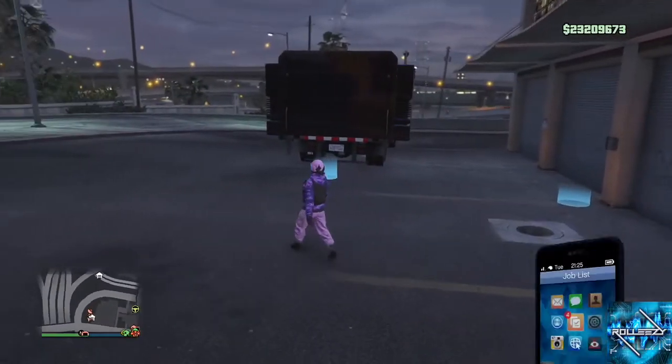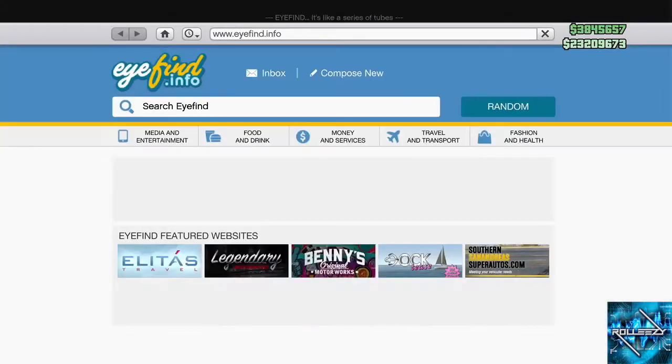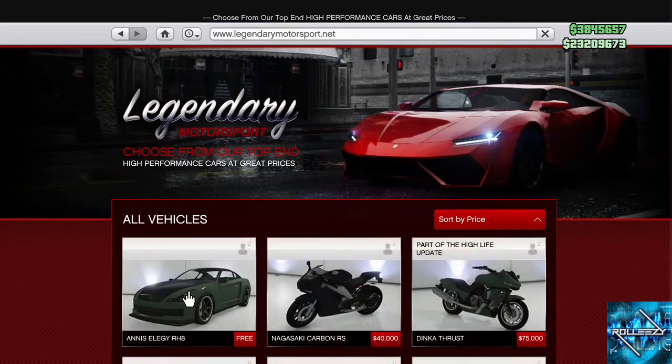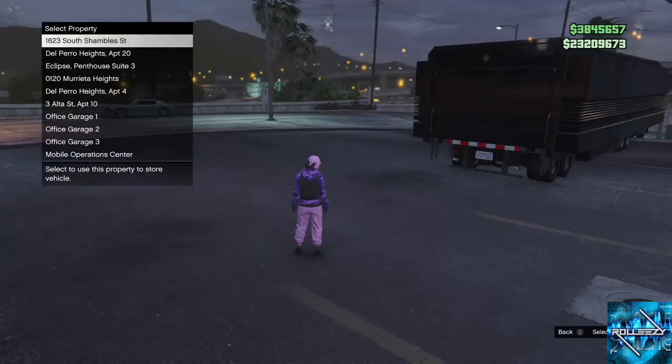This is what you want. You want this 10-car garage over here at Murrieta Heights. It's got to have one empty space and the rest filled with whatever — just put a bunch of RH8s in there. Now you're going to want to park your MOC exactly how I have it here, kind of perpendicular. Then go ahead and go on the internet and order a free Elegy.